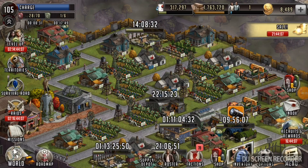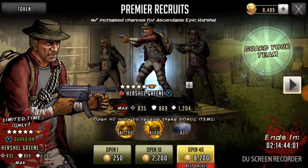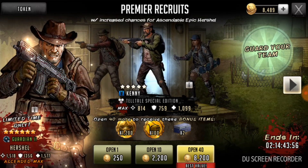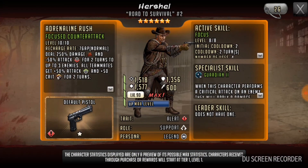Hey everybody, it's Charge from Vegas Virality, and I'm actually going to be doing a big character pull here tonight, trying to get my hands on this brand new Herschel. He is an ascendable five-star character. I really want this six-star Herschel. He will be perfect for my team.